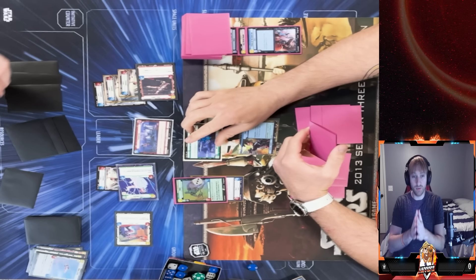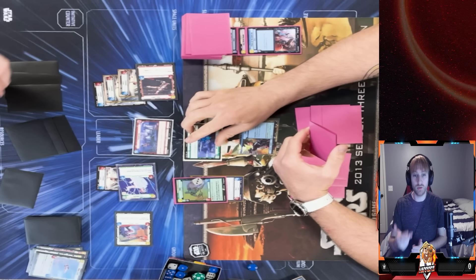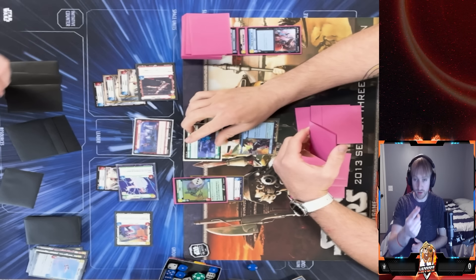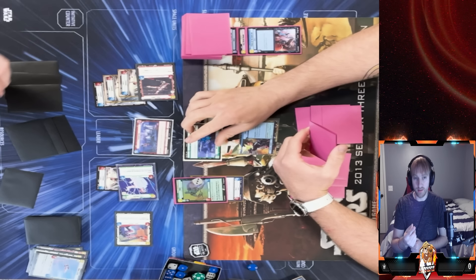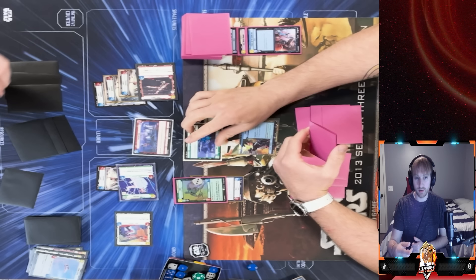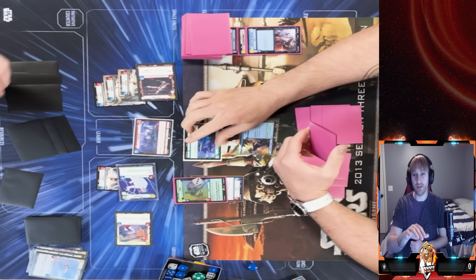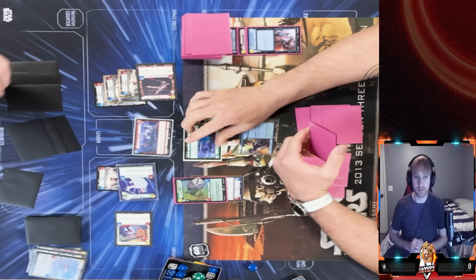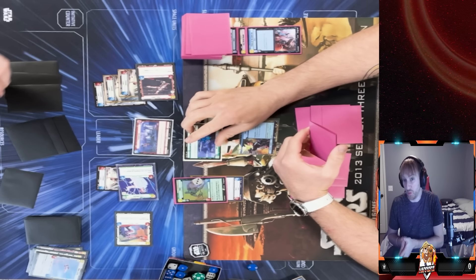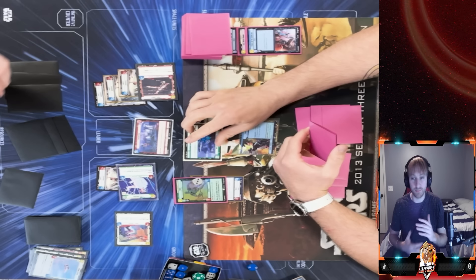Going over that combination: Fleet Lieutenant comes out giving plus two to Leia. Leia gets Raid 1 and Raid 2 from Red Three, plus the experience token — so she's dealing eight damage total. Then off her ability, Red Three attacks for six damage on top of that — a fourteen-damage hit that just cleaned out the remaining base HP.